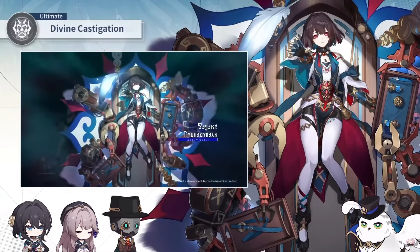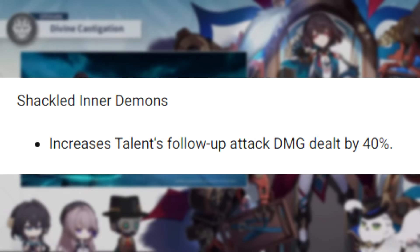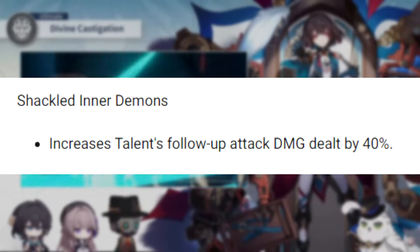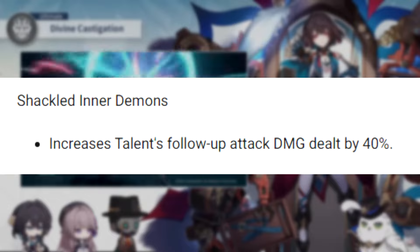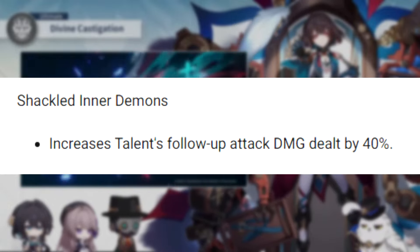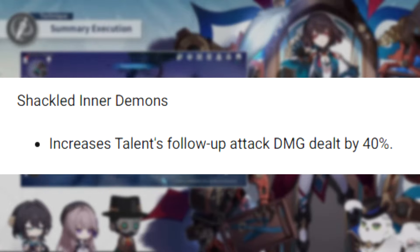So now moving on to her Eidolons. E1 is just going to increase the damage dealt by the talent's follow-up attacks by 40%. As I said before, this is a pretty considerable chunk of your damage, so it's definitely going to be a good talent. Nothing really special especially at E1, because the damage from her talent is not going to be a huge part, but it's definitely considerable. So I'd say it's cool, especially for E1.